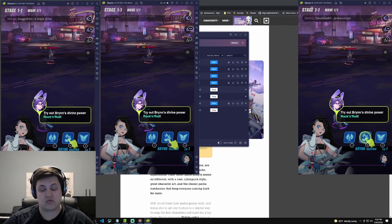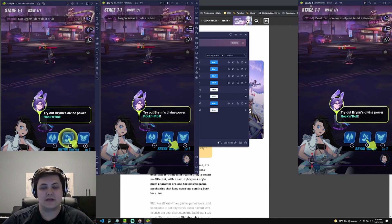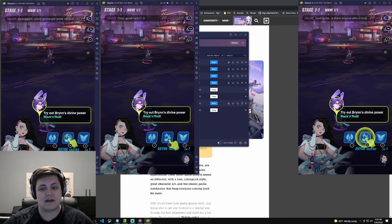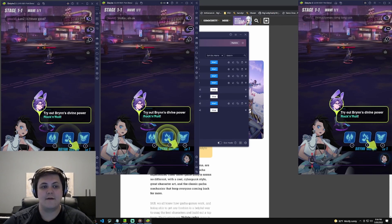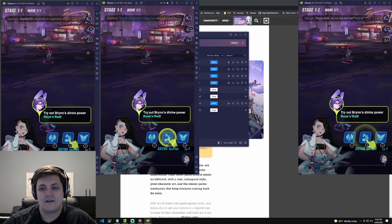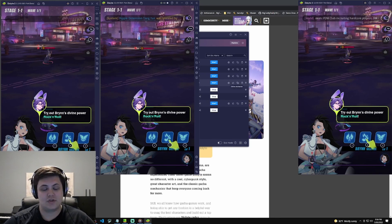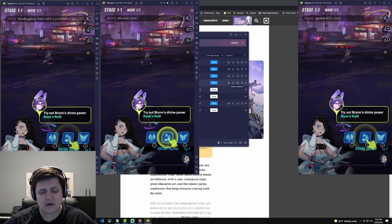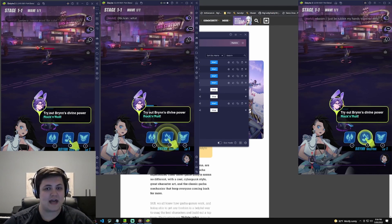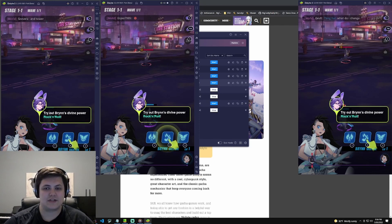I probably should have kept rerolling until I got Lin Xiao — she's incredible. Go ahead and do the first 20 pulls, see who you get. If it's not anything great, just restart: close out of these, create new instances, and do it all over again. That will get you to the best possible account through rerolling. Additionally, if you just want to do it on your phone, there is rerolling built into the game — go under your account and under settings.